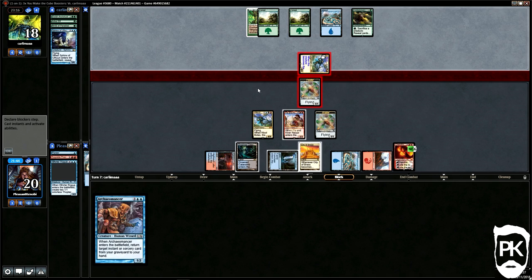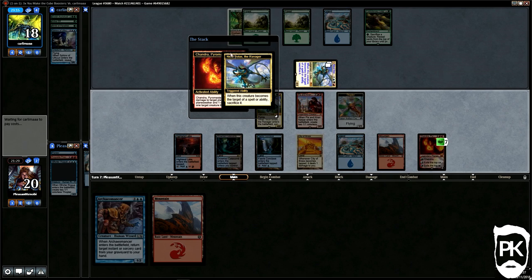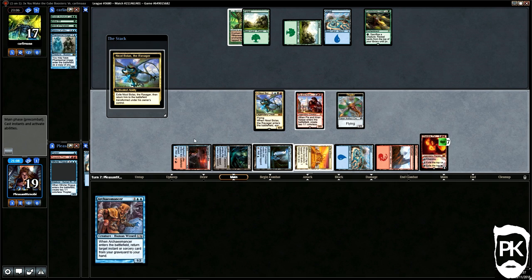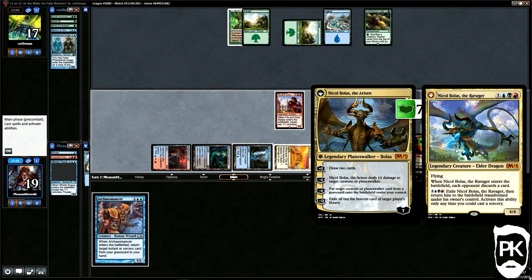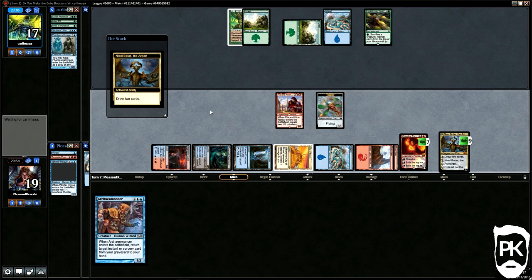We chump with a Thopter to protect Chandra from the attack. Next turn we ping the Bolas copy once we come to our senses, and they leap it away in response to find a Scavenging Ooze. We flip Nicol Bolas before combat to send a message. They scoop it up as we tick up to draw cards.